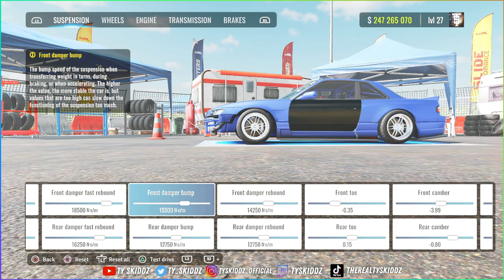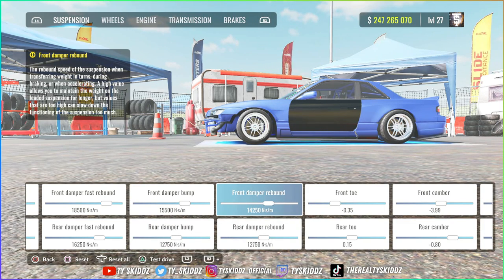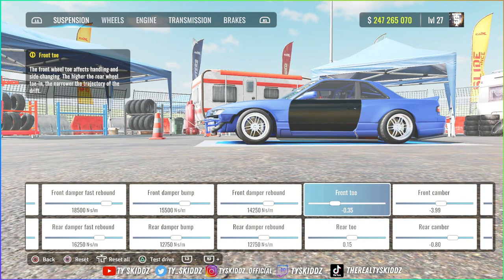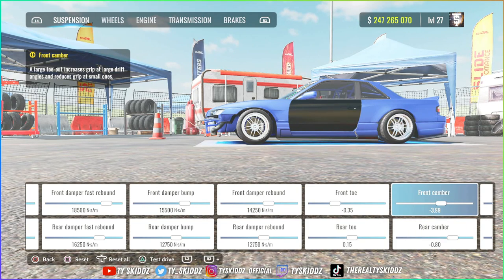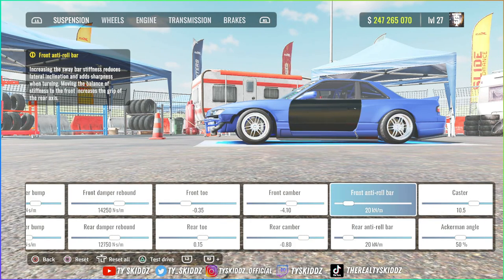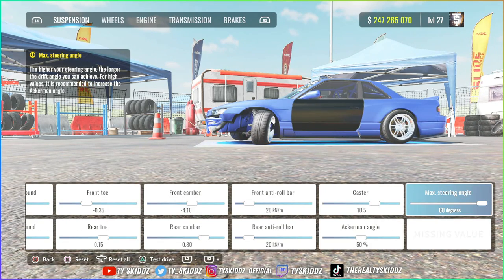Front damper bump 15,500. Rear damper bump 12,750. Front damper rebound 14,250. Rear damper rebound 12,750. Front toe negative 0.35, rear toe 0.15. Front camber negative 4, rear camber negative 0.80. Front anti-roll bar 20, caster at 10, Ackerman at 50, max steering angle at 60 degrees.